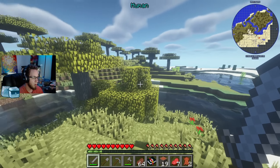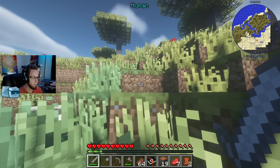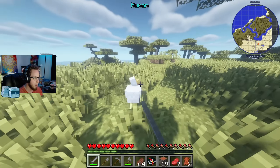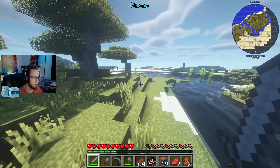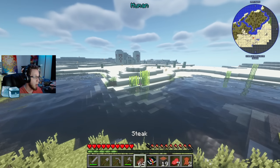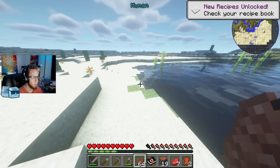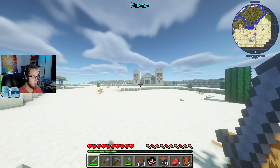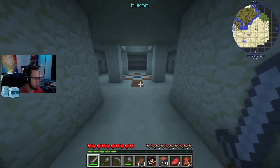We want to become a shinigami because they probably have the most transformations and power-ups. To become one we have to craft or find certain things. According to the book, you get a shinai - probably a sword - plus academy clothes, and then interact with a certain block to become a soul reaper. We're going to try to do that as soon as possible before putting too many attribute points into human builds.